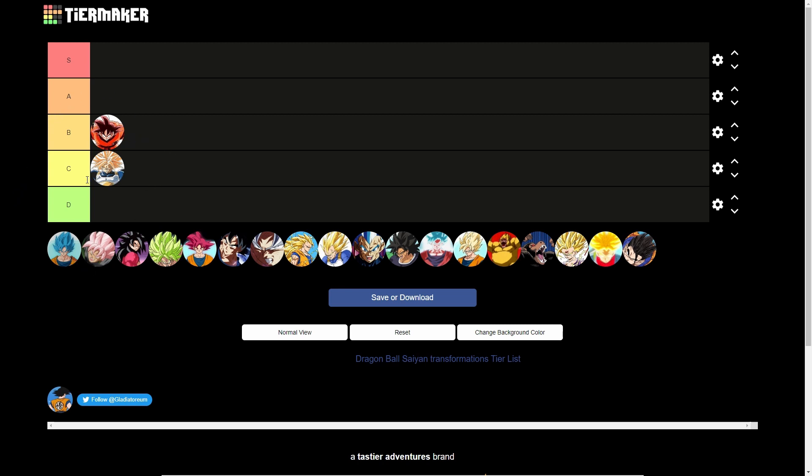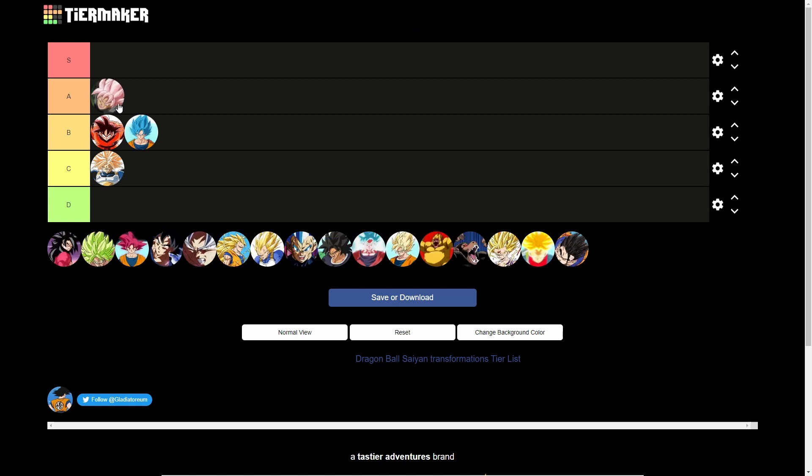Next up: the Rose transformation. I'm gonna give it an A tier. He does have a scythe with the form so it looks cool as hell. Rose looks nice — just a pink aura around Goku Black, plus the pink hair. It's not a hot pink, it's more like a light pink. Maybe I'm just chatting at this point, but yeah, A tier.